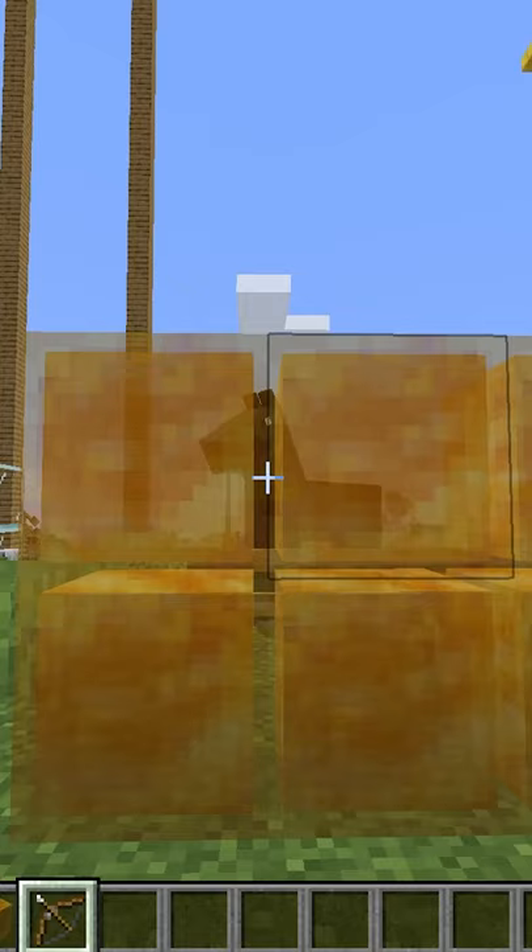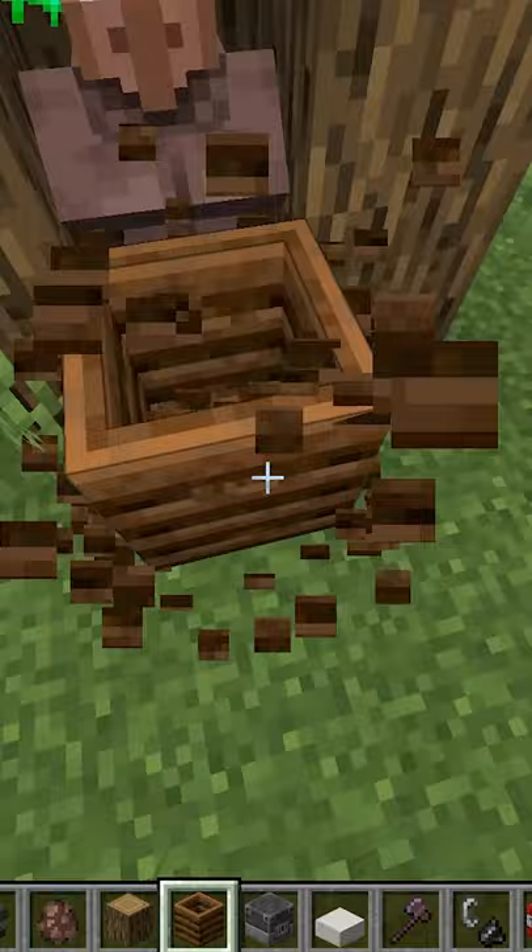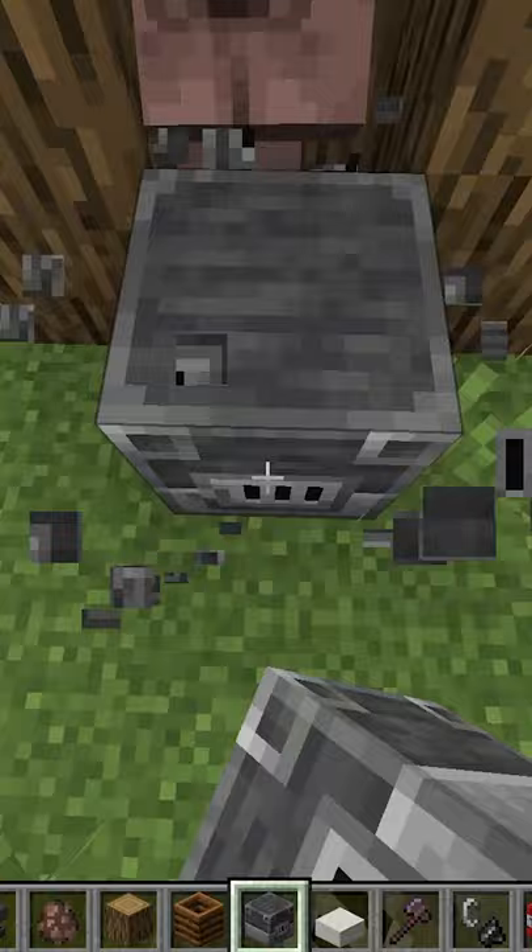So if you find a villager and you don't like what they have to trade, all you have to do is replace the profession block, and every single time you will get a completely new menu no matter what villager it is — this works 100% of the time.